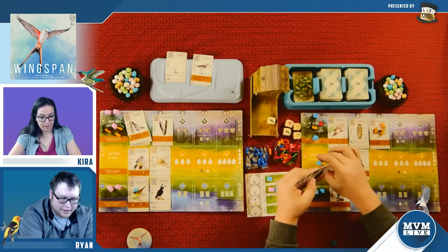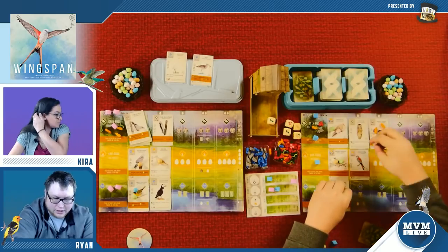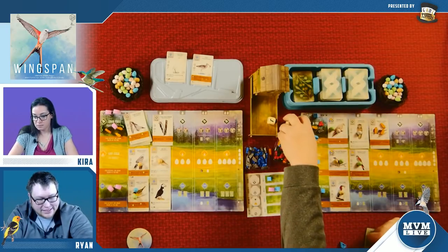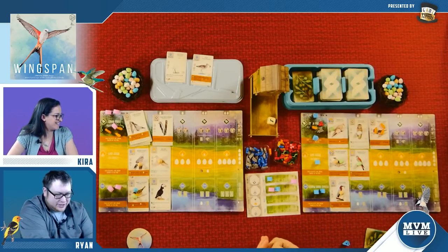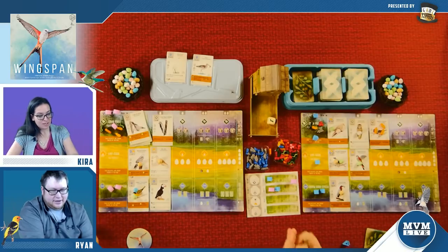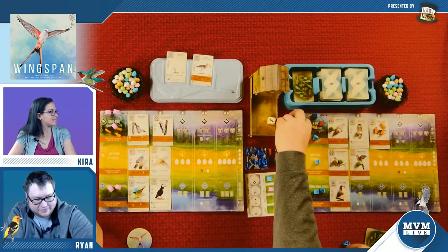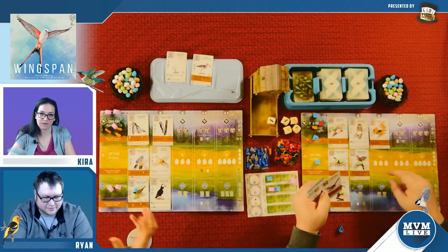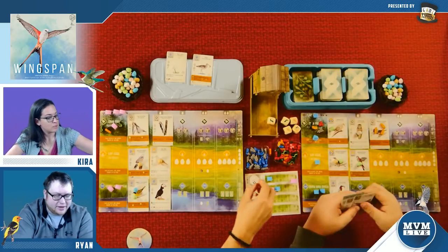I rolled and did get a rodent! This bird lets me repeat it, so I do it again. The other night I was playing with Chris and got like six rats on my card — it was just infested with rats. I'm going to play a bird — one wheat and two eggs. When played, play a second bird in this habitat at the normal cost. When played it gained me three from the supply, so I net paid just two eggs.